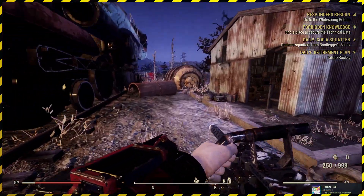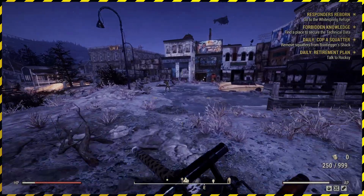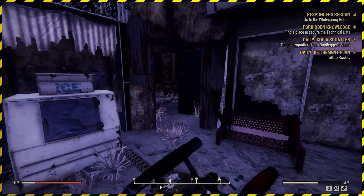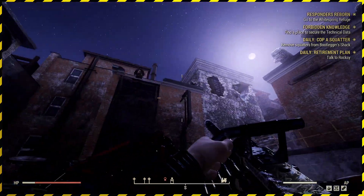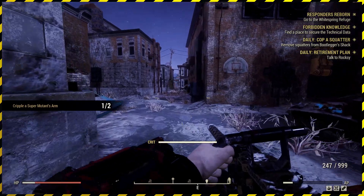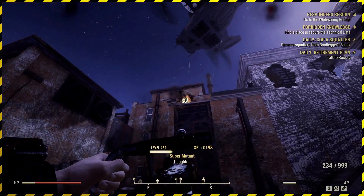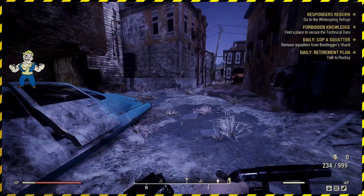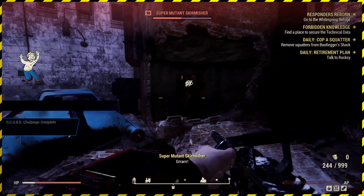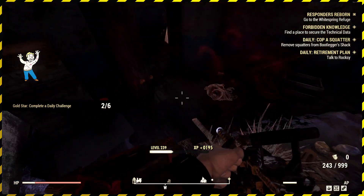Next up we need to cripple some super mutant arms. There's normally super mutants in this area, along with floaters, ghouls, robots, scorched — a whole bunch of stuff up here normally. That's one arm. There we go — another arm crippled and the super mutants are done. He's actually going to try and kill me, so I'm going to get rid of him — erase him off the earth.